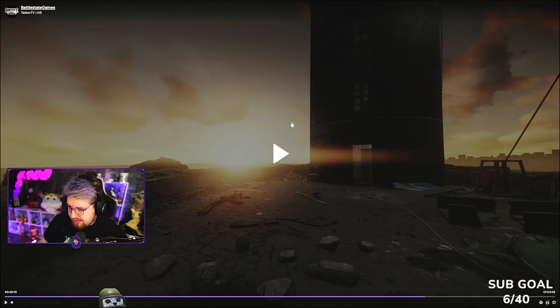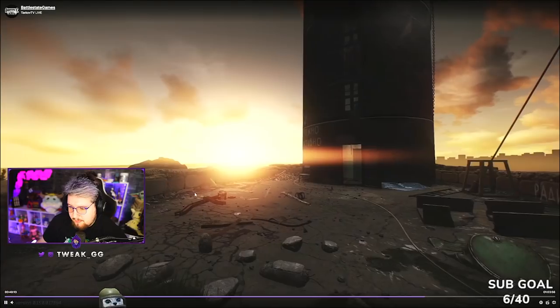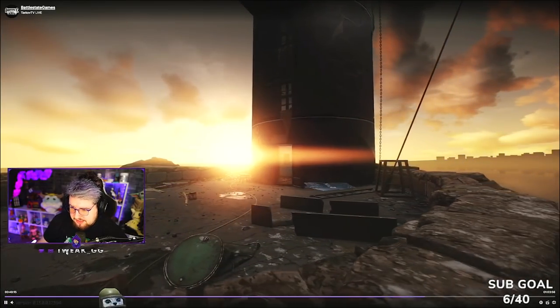Pausing here — this is the base of the lighthouse location. Doesn't really look like there's too much here, but this is obviously the way in. This is the higher level to get into the tower of the lighthouse, and then the lower level is probably what we just saw where all the bunk beds are.